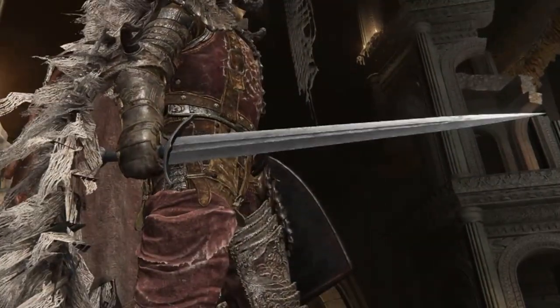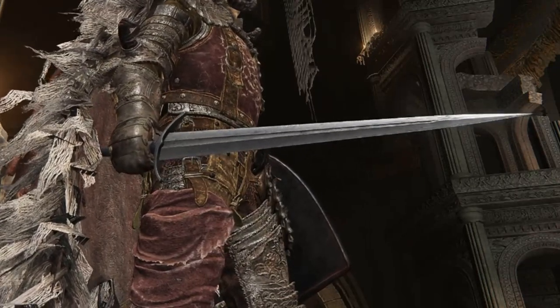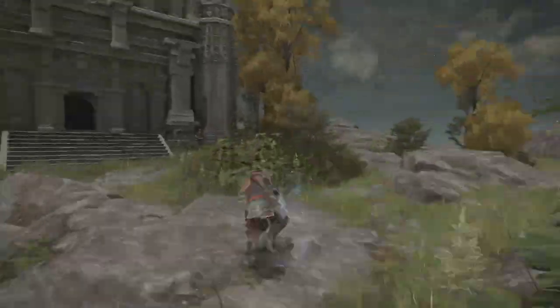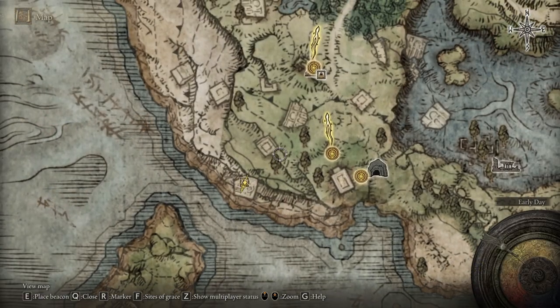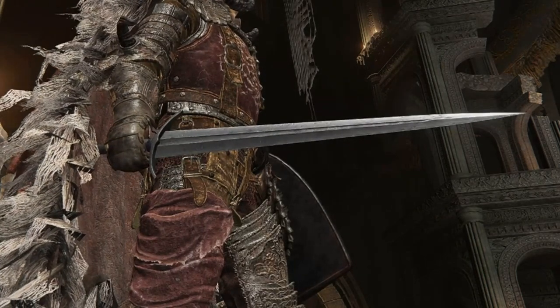The broadsword is a straightsword and it looks pretty normal — it doesn't have any special effects. The Confessor class even starts with one, and you can pick it up pretty much right at the beginning of the game for only 1800 runes from a nomadic merchant on the coast of Limgrave, just west of the first step grace. It comes with a basic straightsword weapon skill called Square Off, which most of the other common straightswords have. Seems pretty unassuming, right?